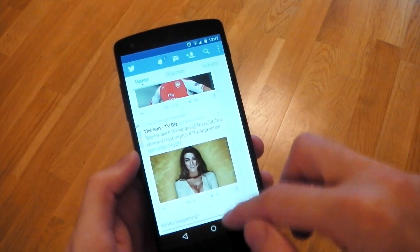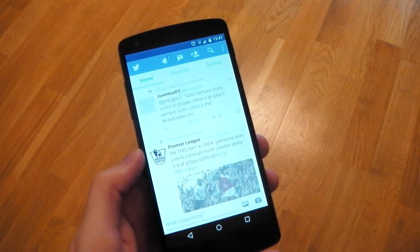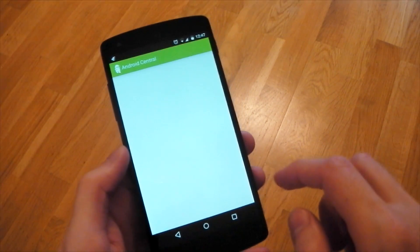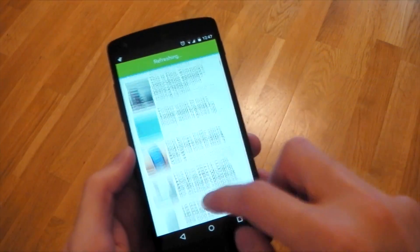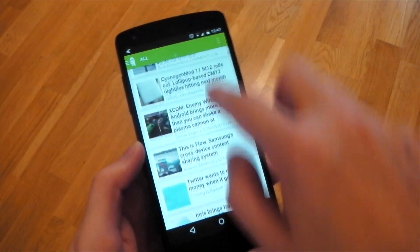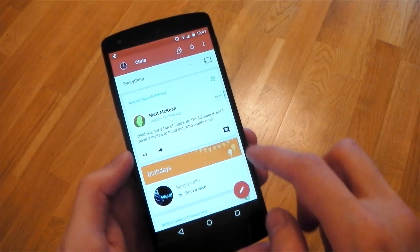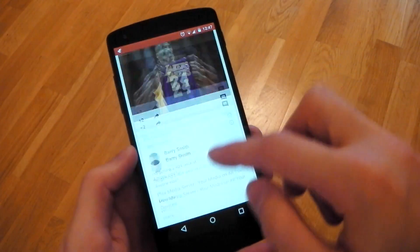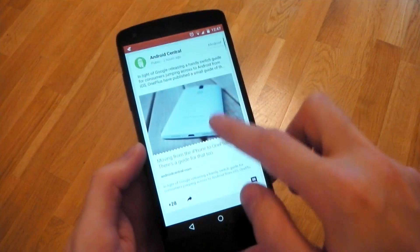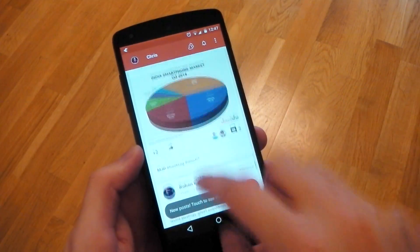Another thing I've noticed on this final build is scrolling in a lot of applications just felt much smoother to me. You can see it's very fast on Twitter and also very fast on Android Central. One app that's still kind of slow is Facebook, but I'm really putting that down to bad coding on Facebook's part. Scrolling was smoother especially in Google+, which you can see is still loading pictures but stays very smooth while doing it. That's probably the ART — Android Runtime — in action right there.